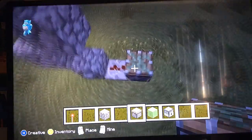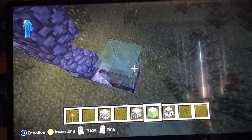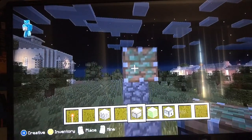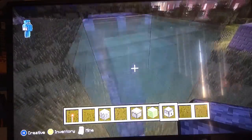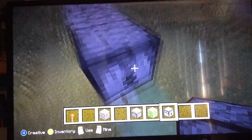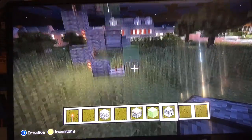You want to place a piston coming out of that repeater, and then place a slime block on it. Then out of this redstone torch, grab your other sticky piston, place it with this slime block right there, and out of this cobblestone block, place that dispenser. So this is basically the whole thing done.